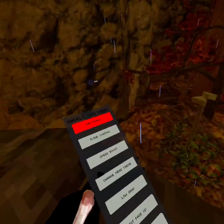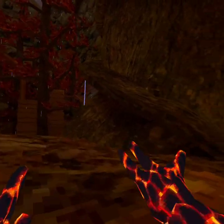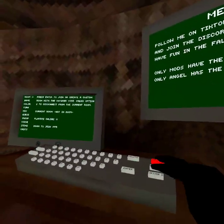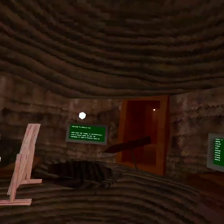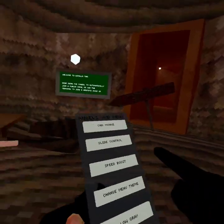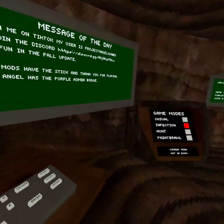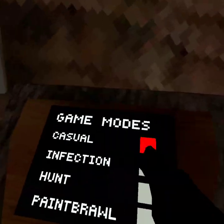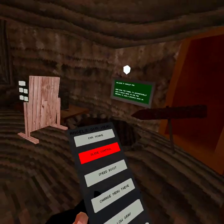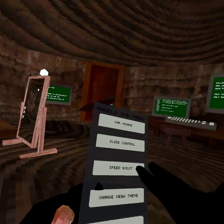Okay, car monkey. I'm just gonna go around with car monkey. Right trigger. He won't let me go to a private lobby. Car monkey — I'm sorry I'm having trouble showcasing it. There's also slide control in there if I can get into a private lobby. You already know what slide control is. Speed boost — you already know what it is.